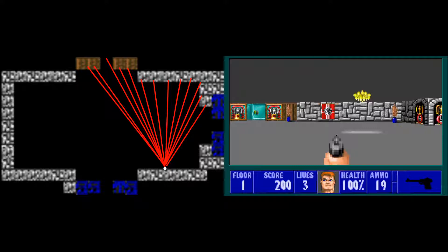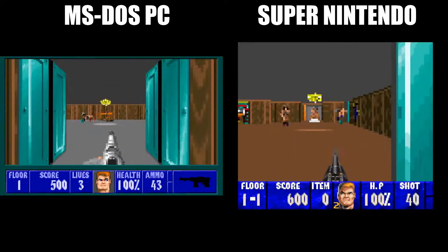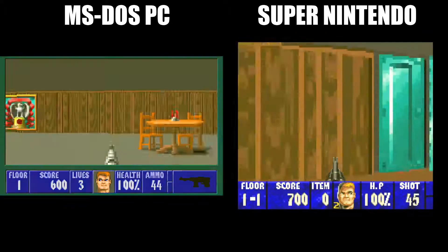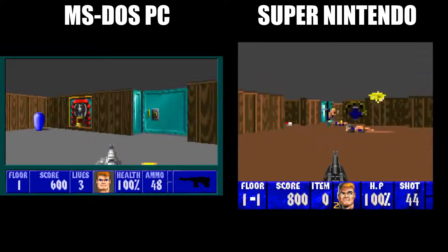Later games that used raycasting were more advanced. That's about as far as I'm going to go with that explanation, but if you want a more technical breakdown of how raycasting works, I'll leave some links in the description for you to check out. This is how Wolfenstein 3D worked on the PC, and it's commonly believed that, logically, this is what the various ports of the game used as well. But that's not actually the case with the Super Nintendo version.